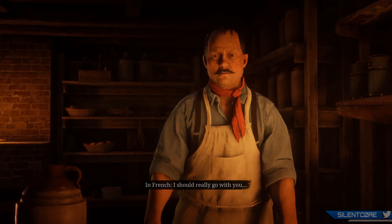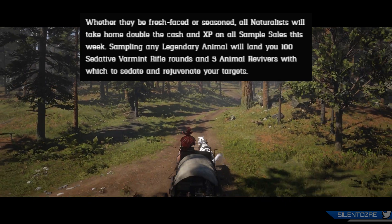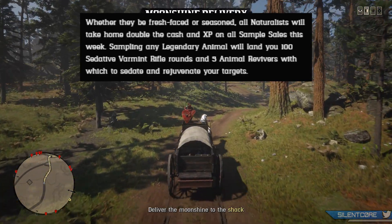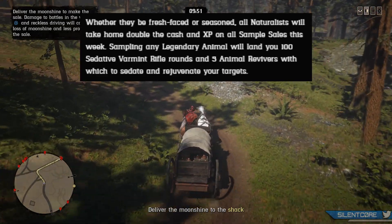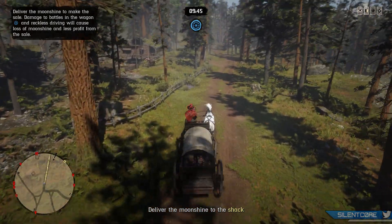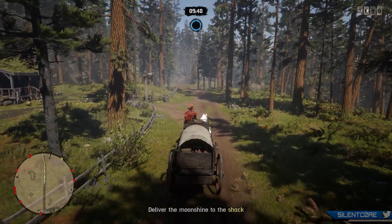Whether they are fresh-faced or seasoned, all naturalists will take home double the cash and XP on all sample sales this week. Sampling any legendary animal will land you 100 sedative varmint rifle rounds and 5 animal revivers to sedate and rejuvenate your targets. You can make pretty fast XP to level up your character with naturalist samples, especially this week with the bonus, but it is going to be a pretty boring activity.